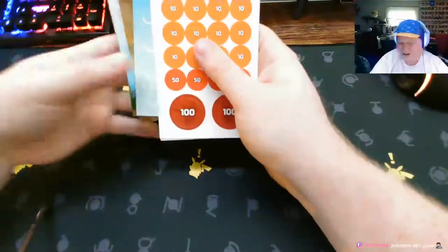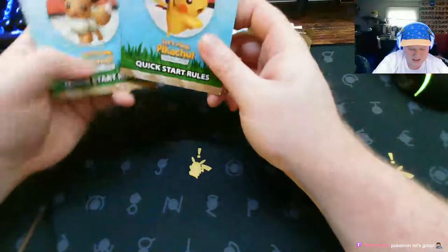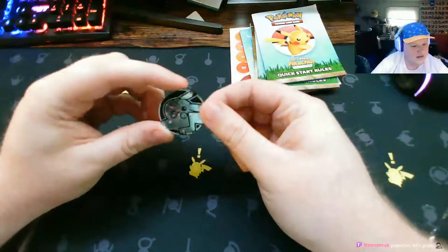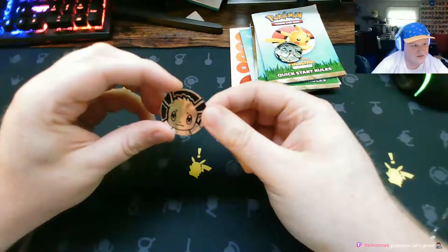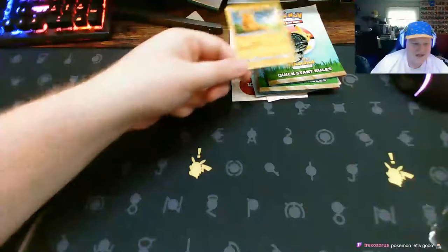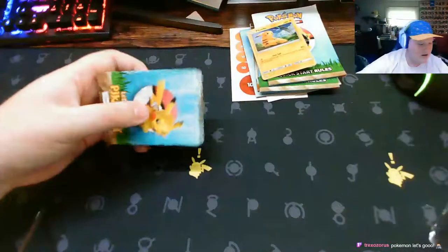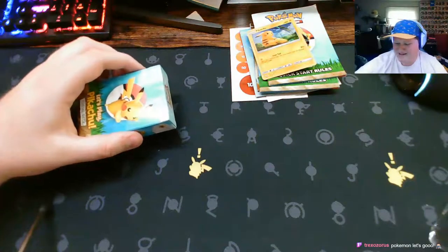It came with a bunch of stuff in the back - damage counters, two play mats, and two quick start guides. It came with coins too - a cute little Pikachu coin and a cute little Eevee coin. I like the shine on those. Here's the Pikachu card that it came with and the Eevee card for the other deck. I need to keep these separate. There's a code card - I'll make a nice little pile for all the code cards I'm obtaining tonight.